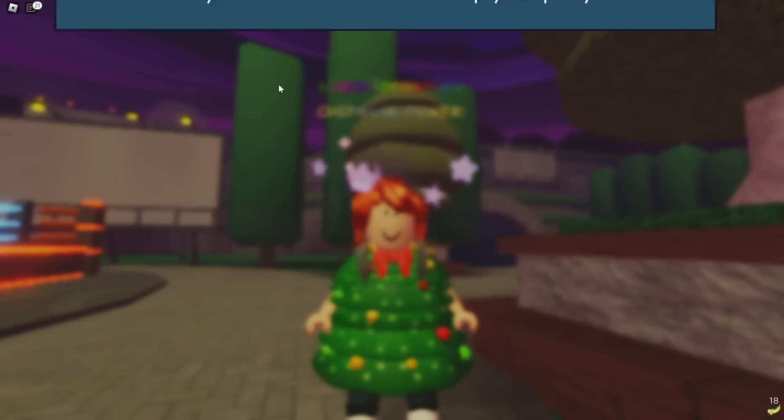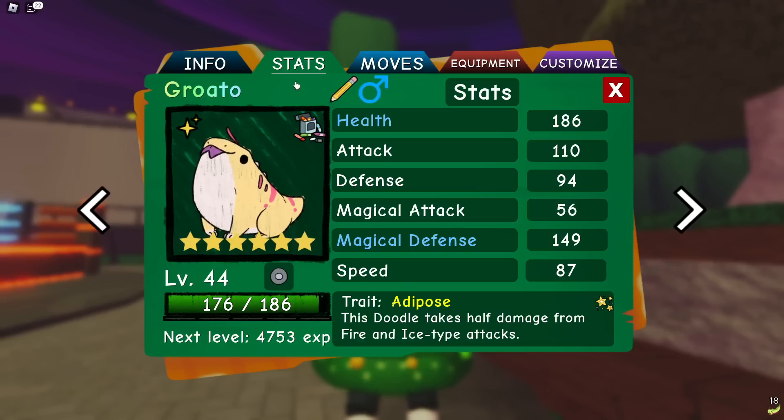We're going to be showcasing Growado today and I'm pretty excited to try it out because I've got a pretty interesting set. I've never really used Growado so I don't really know exactly what I'm doing, but that's why the showcase exists. I have a used Crayon so I can have passive healing — health and magic defense. We want to boost our highest possible defensive stat.